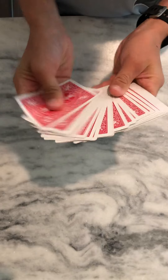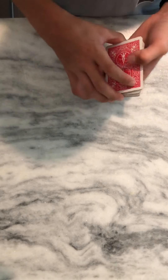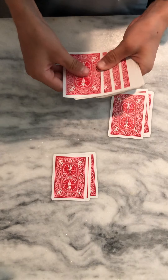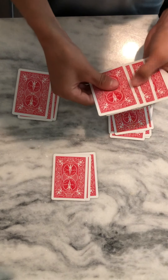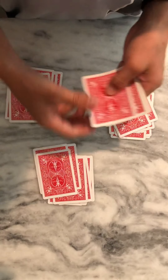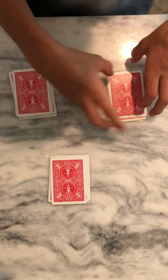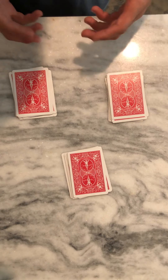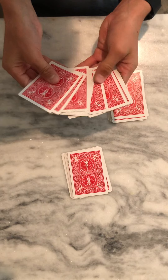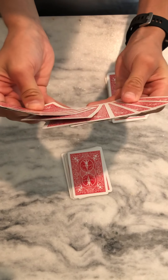All right, now for the tutorial. You only need 27 deck cards - it does not matter what they are, and it's a no-setup card trick. Here's what you're gonna do first: take three cards, set them down, and deal in sets of three until you have three piles. After you finish with that, ask your spectator to pick a pile - it does not matter whatsoever which one they choose.